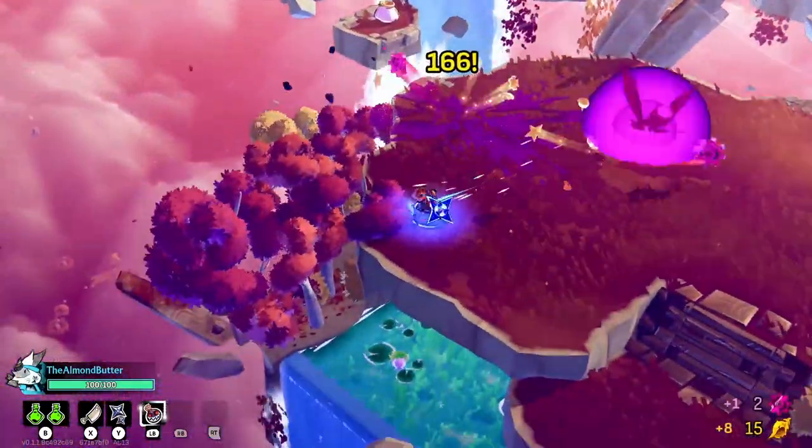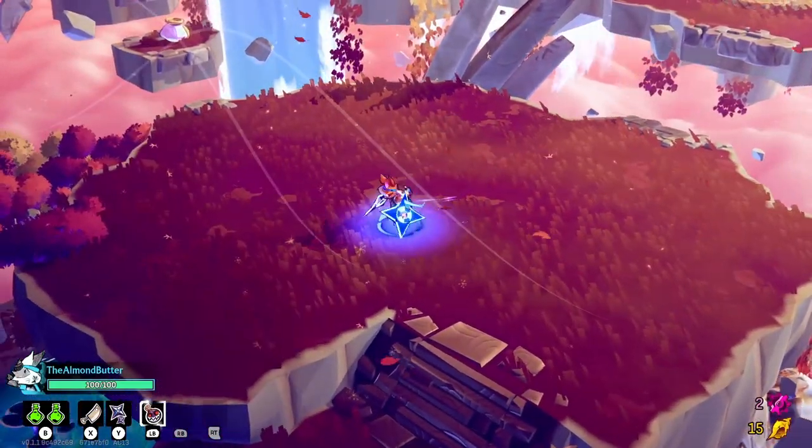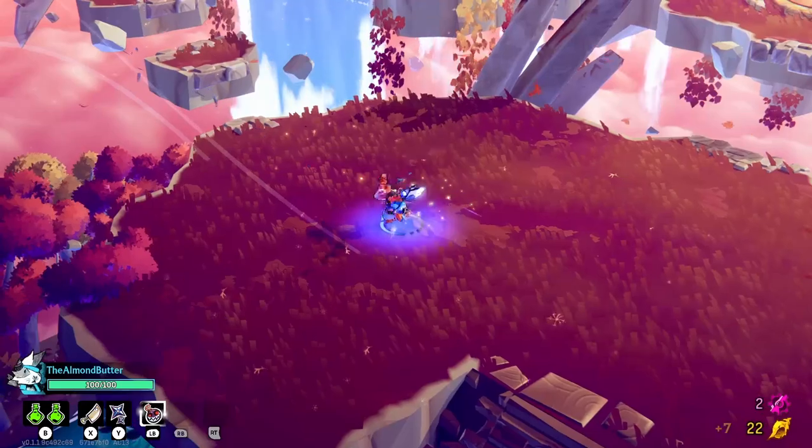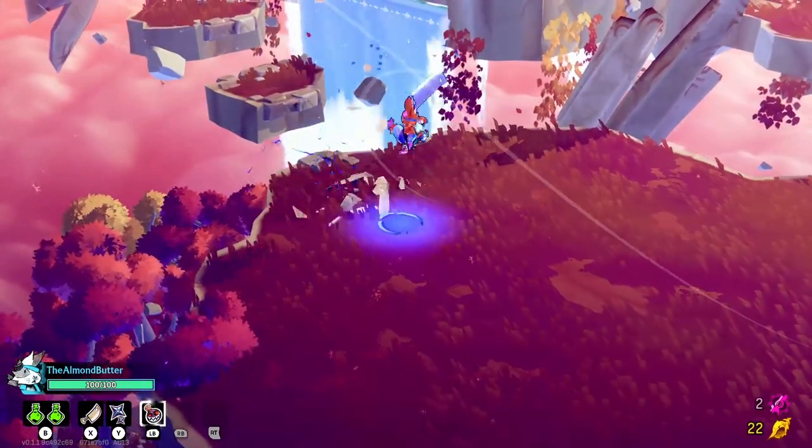So after you do an attack three times — or however many times the weapon requires — you see a symbol above your head. Then you can use your other weapon to do a special attack.